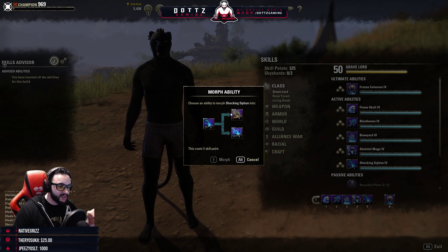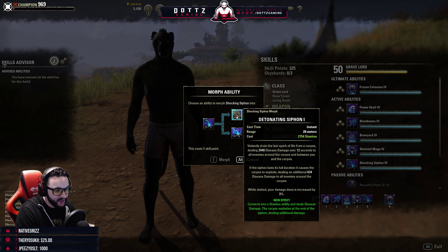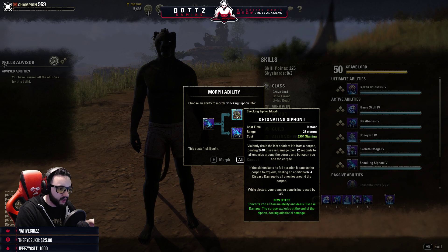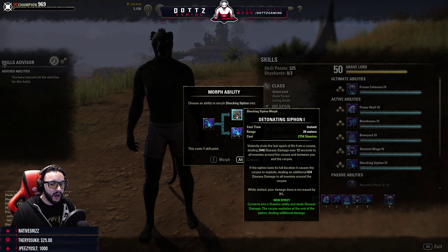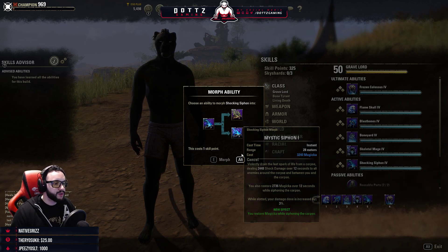Shocking Siphon — violently draining the last spark of life from a corpse, dealing disease damage over 12 seconds to the corpse and around it. If the siphon lasts its full duration it will explode, and while slotted your damage is increased by 3%. That damage increase was not there when I saw it before. The other morph basically restores Magicka while you siphon the corpse.